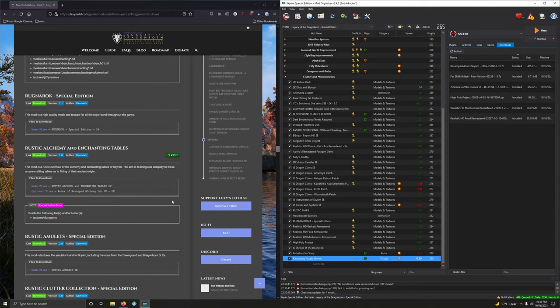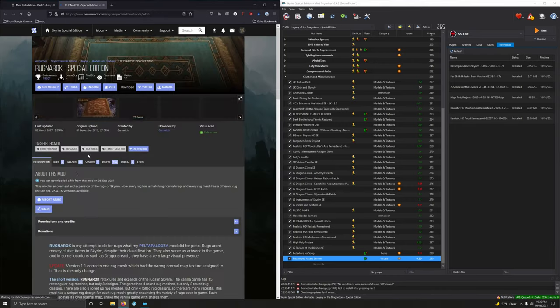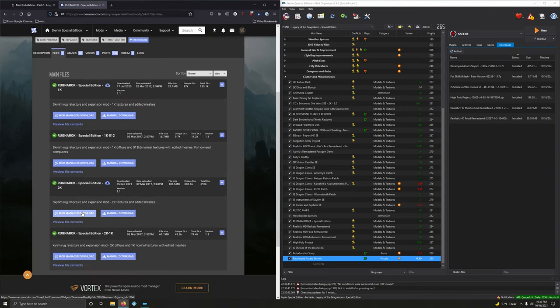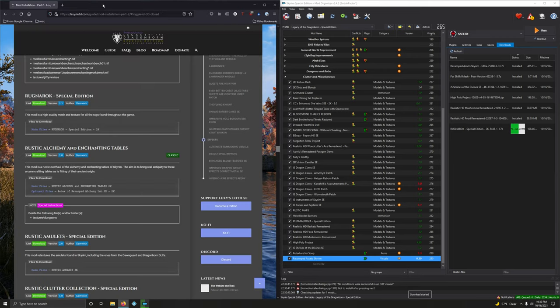A Ragnarok Special Edition — high quality mesh and texture for all the rugs found throughout the game. We want the 2K version — third option. Double-clicking to install.